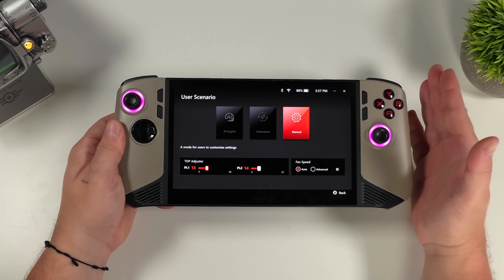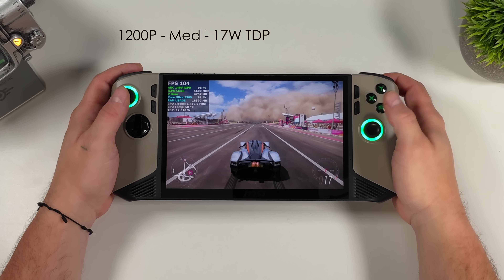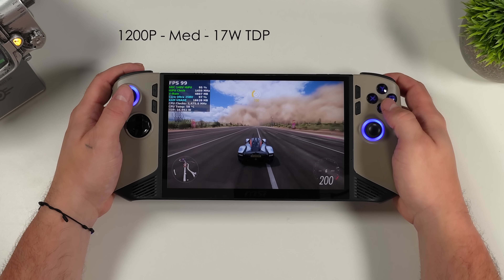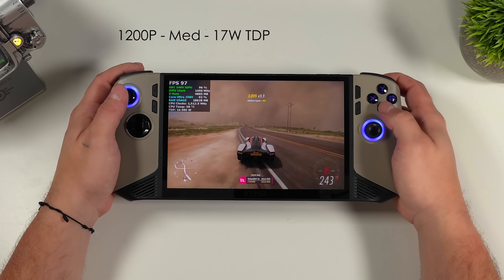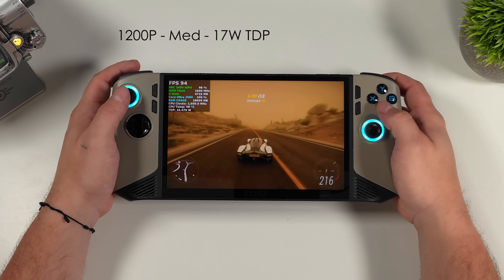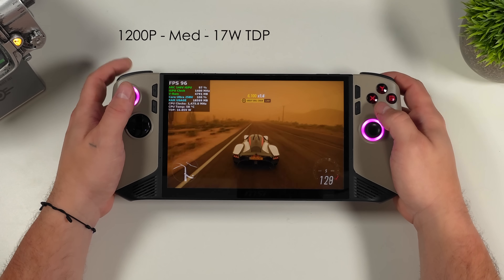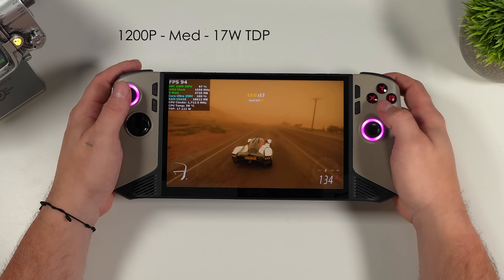First game we have here is Forza Horizon 5 — it's an easier one to run, but I always test this on the Claw devices. This was one of the first games I ran on this device when I first got it with early drivers. With these same exact settings — 1200p, medium settings, 17 watt TDP — we got an average of 66 FPS back then. But now, since the drivers and the game have been updated, I saw an average of 88 FPS. That's a 22 FPS increase.